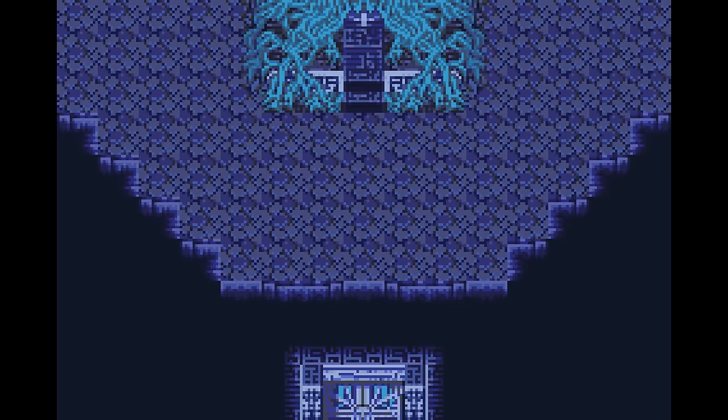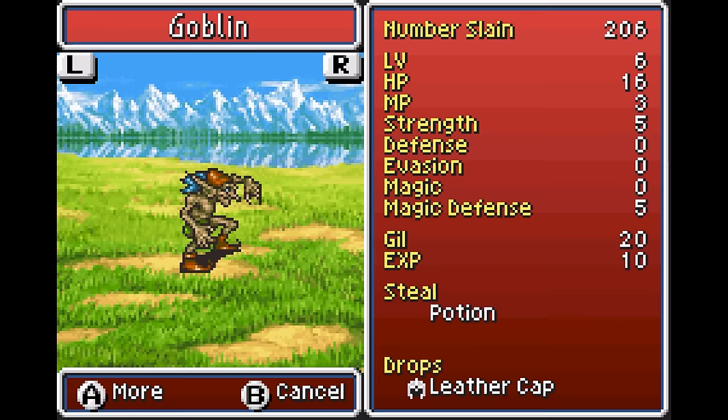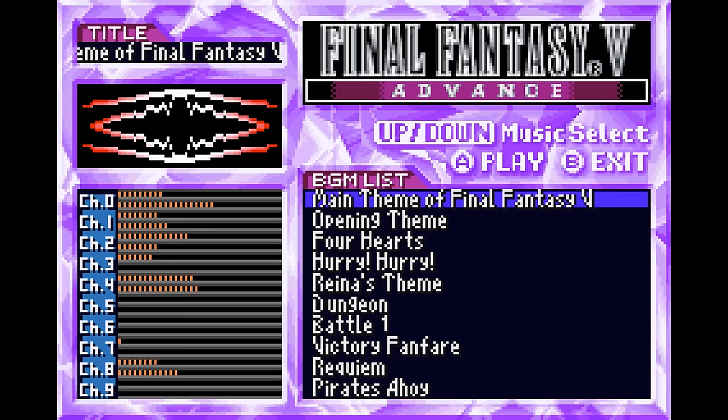The PAL version and Greatest Hits Green Label do not have these issues. The next release is Final Fantasy V Advance on the Game Boy Advance. While there's no 3D cinematics, there is a bestiary, an unlockable music player, and quicksaves.